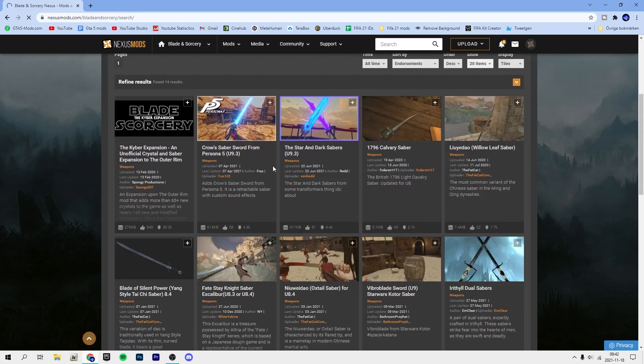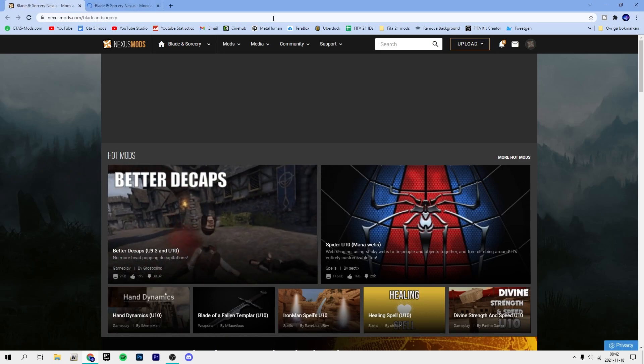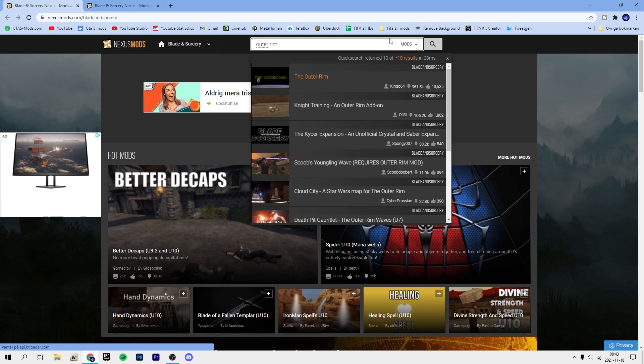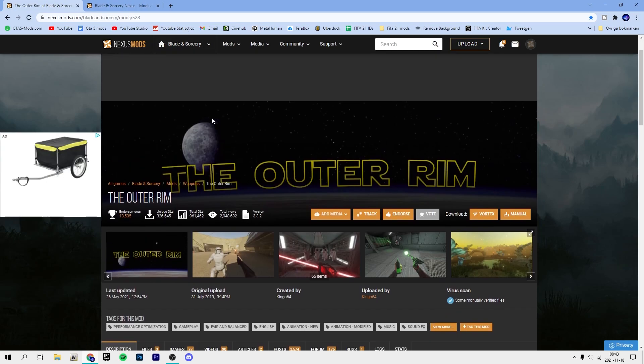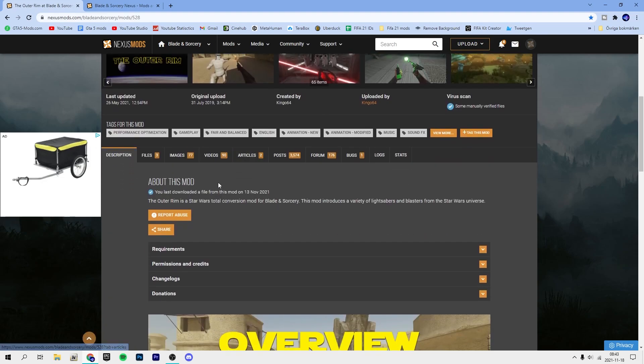You search for 'saber', but at the time of this video being out, try searching for 'Outer Rim' if you want lightsabers. At the time of recording this — 18th November 2021 — the Outer Rim does not have an update for U10, though it should be done soon.